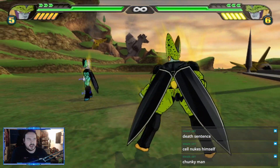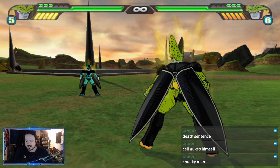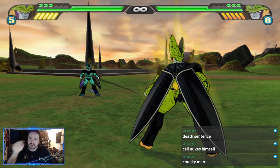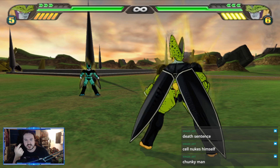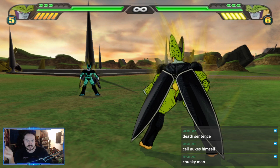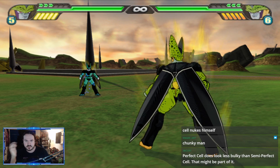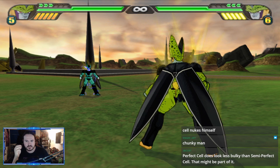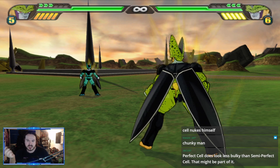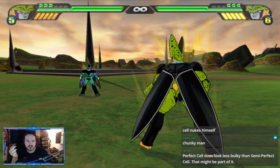Perfect Cell is the form I have the most experience with — this is my main. I'd rate him an 8.5 or 9 out of 10. He is such a complete package. The only things he's really missing are armor busting above Super Saiyan 1 level — he doesn't have Super Saiyan 2 armor busting. To illustrate: against Broly, Super Saiyan can stun him after the first two hits, Super Saiyan 2 can stun after the first punch, Super Saiyan 3 stuns with just one attack.